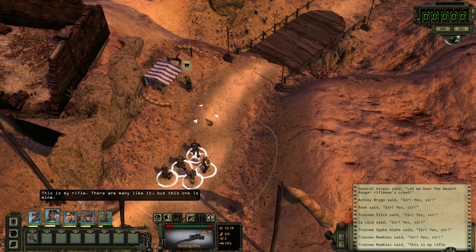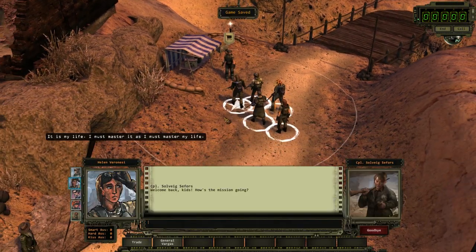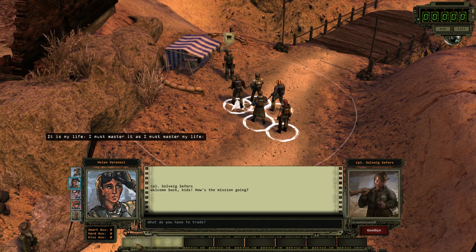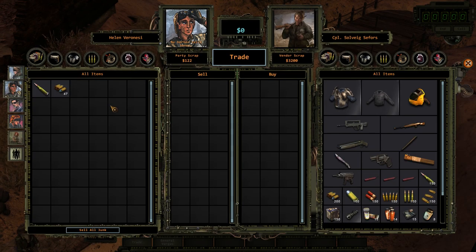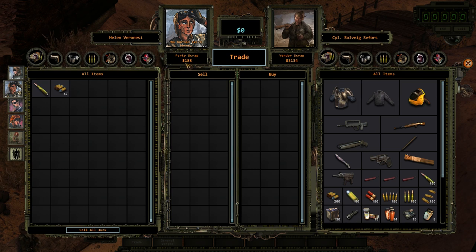For now, I believe there's something I need to do — and do you know what that is? Well, first is to sell my junk. Ooh, 188 bucks — not bad.